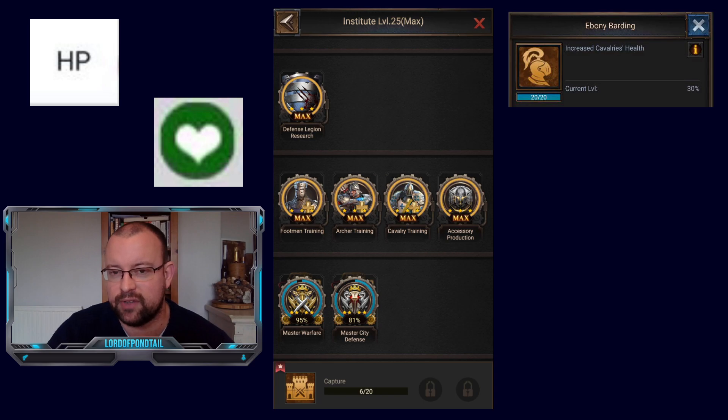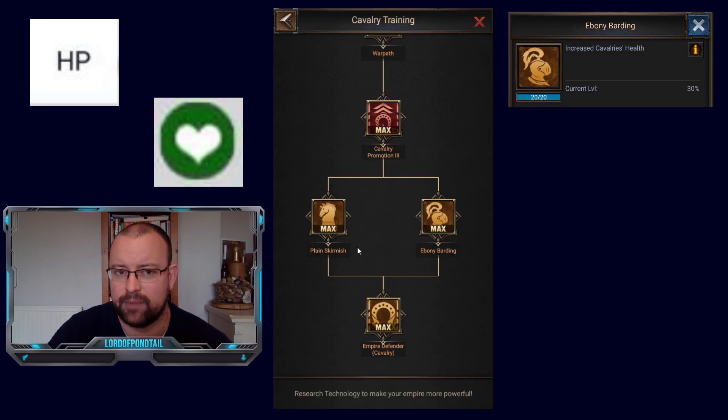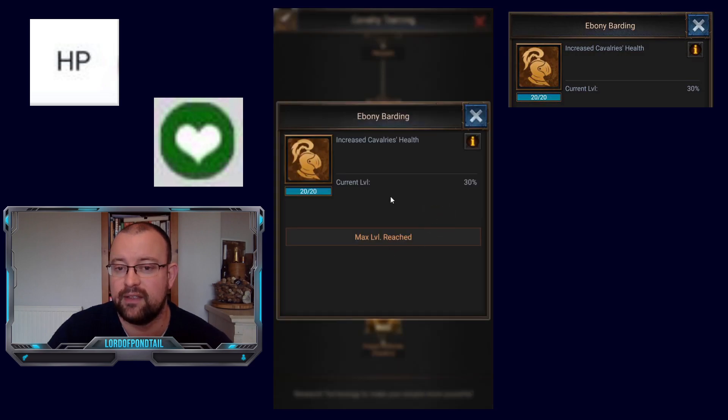For Cavalry specifically — there are no cavalry S-heroes giving extra HP, and you only get 20% HP from the cavalry gear, which is 10% less than the other two troop types. But this is balanced out in Cavalry training, because Ebony Barding gives an extra 30% HP to your cavalry. That's a huge boost. Out of that 75%, I'm getting 30% from here, 10% from the Zone Conflict boost, and 15% from Full Metal Jacket in Basic Military.